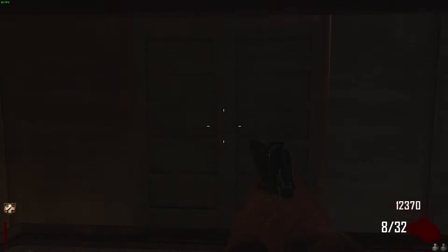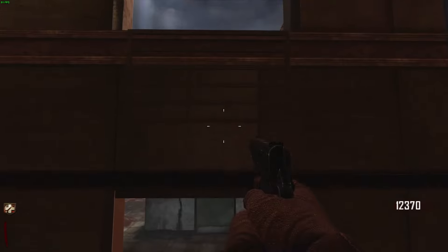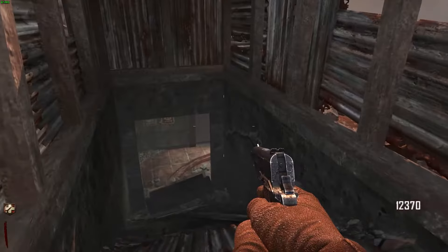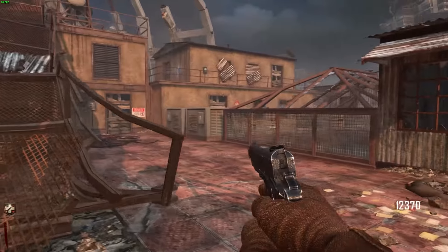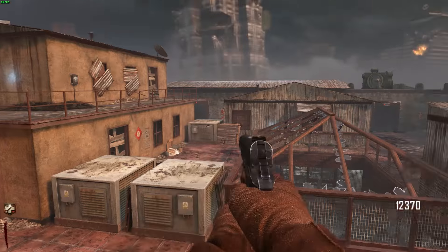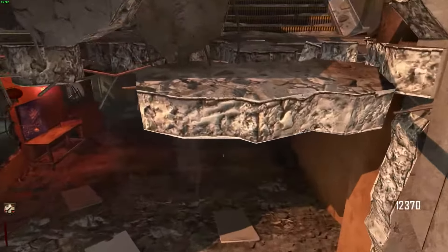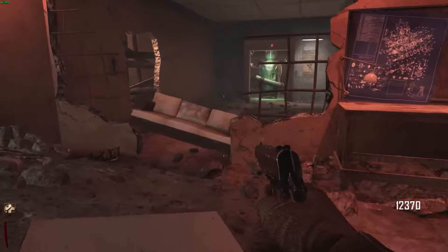Alrighty, we are heading to the roof now. I think all we're going to do is jump across and build the Trample Steam, then go by the box and try to get a good weapon — Pack-a-Punch it. I'm going to jump across here, build a Trample Steam, and then I will come back. Only took me ten minutes to build the Trample Steam and get down here to this point.